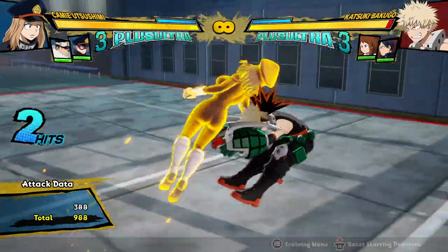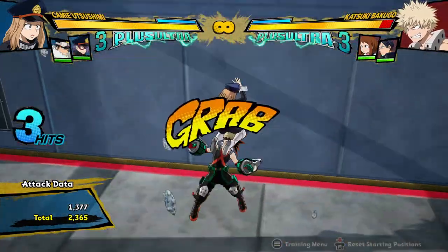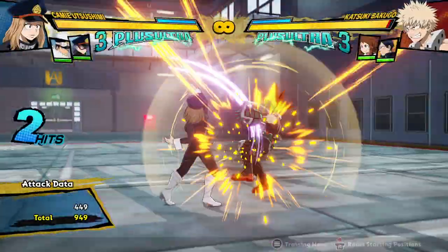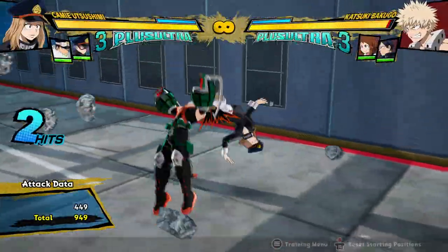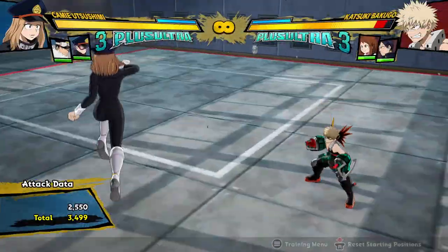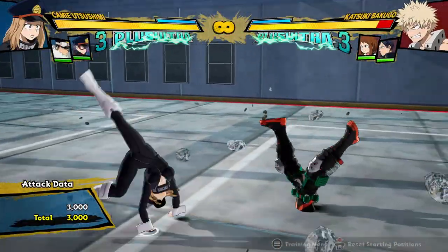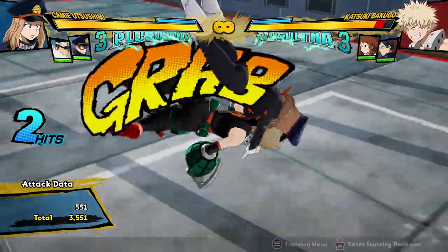Another change that I think makes sense and should have been in the game regularly is her Quirk 2 in the air. It actually does the same thing as her Quirk 2 on the ground, because it's the same look — she sits on your shoulders and launches you into the ground. That version puts you in the floor. But this version just used to splat you, and now it actually does put you in the ground properly.